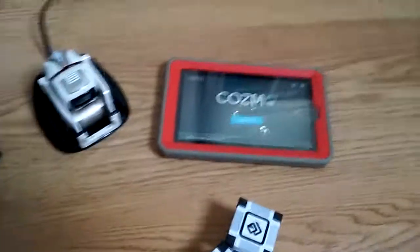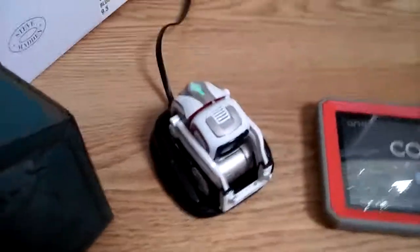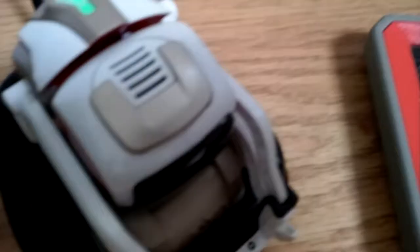Welcome to another video. Today I'm going to be showing you this little robot. His name is Cosmo. This is an AI robot, or artificial intelligence. When you get the robot, it comes with the robot, charging station, and three cubes.